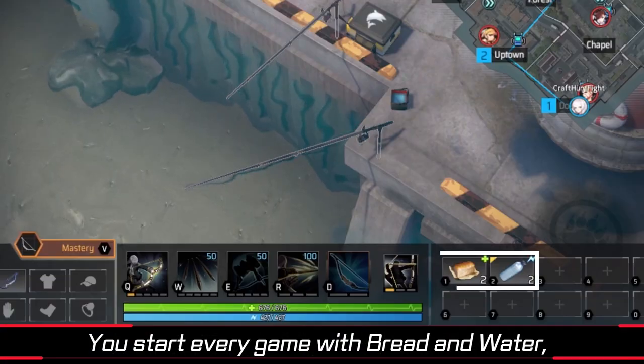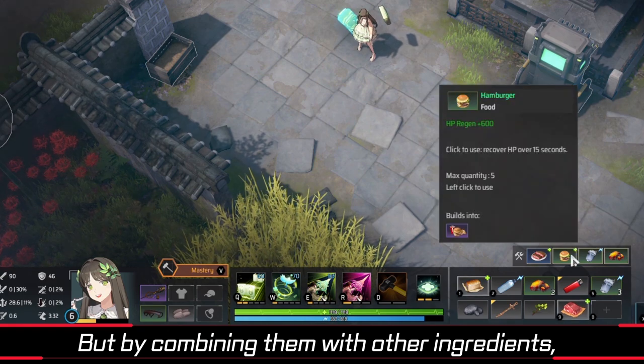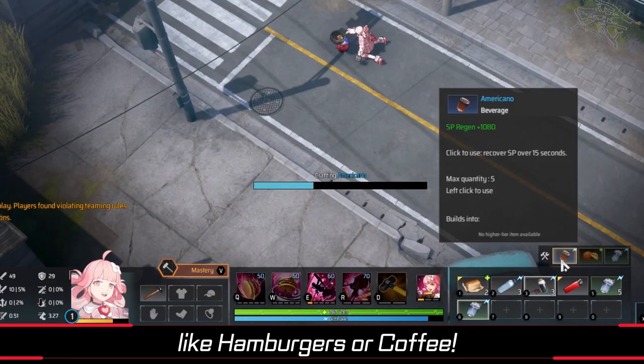You start every game with bread and water, which give a little bit of HP and SP recovery. But by combining them with other ingredients, you can get better recovery items like hamburgers or coffee.